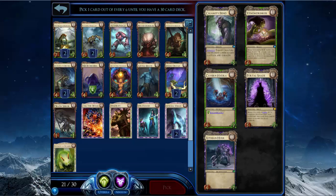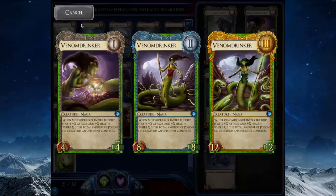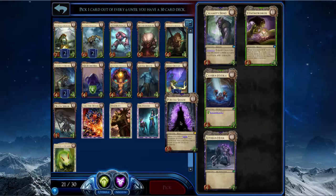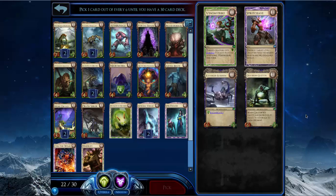Venom Drinker is way too parasitic — it requires way too much poison. Calamity Fiend is a decent card but it's not on the level of Portal Shade, even though they do different things. So I'll take Portal Shade.